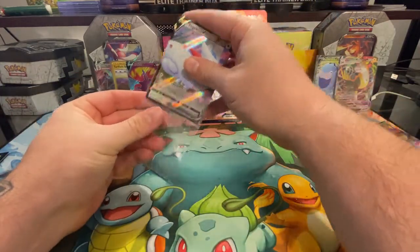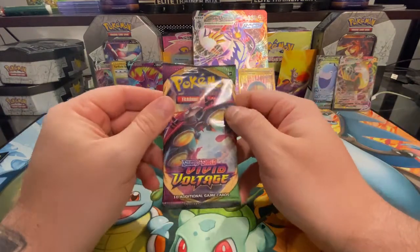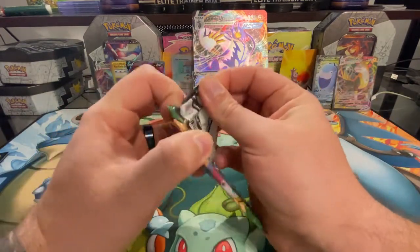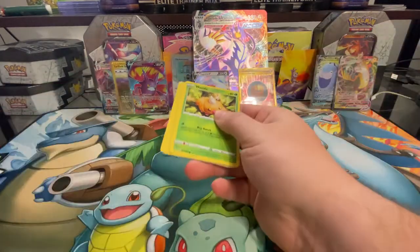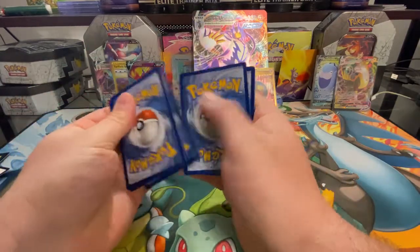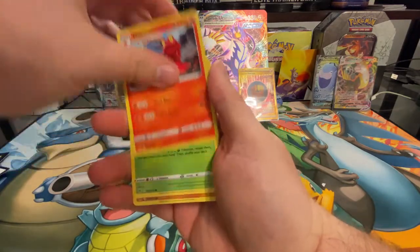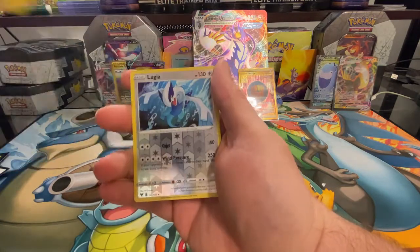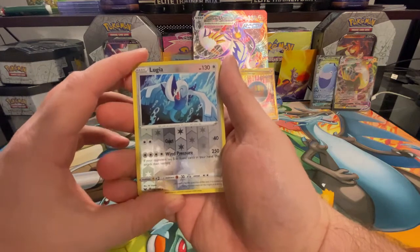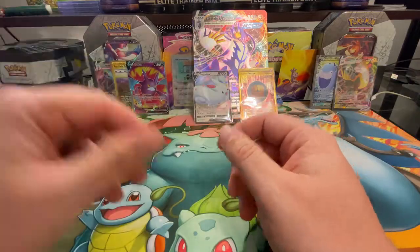Alright, last pack — Vivid Voltage. Let's get some last-pack magic! Come on, let's go — maybe an amazing rare, something good. Reverse holo Lugia and the rare is a Quagsire. I think we ended on a rare with the last one too.